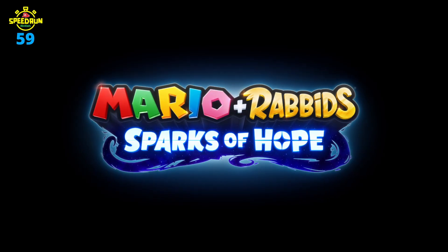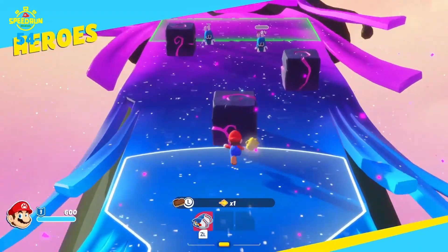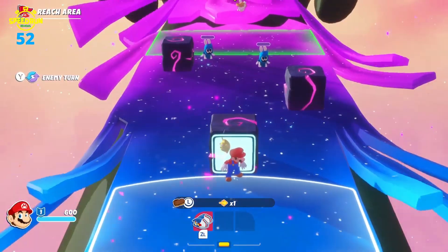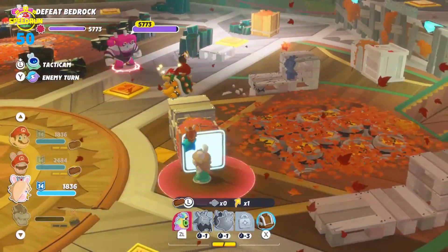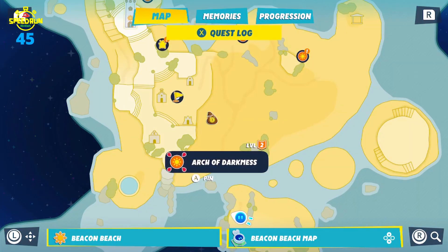If you played the original Mario Plus Rabbids, you'll know that it provided a wonderful and quite unexpectedly fun introduction to turn-based tactics. In Sparks of Hope, the team has somehow managed to do this all again, with Rabbids that now occasionally talk and somehow still make you laugh way more than they annoy you.